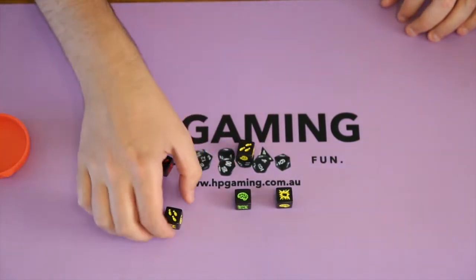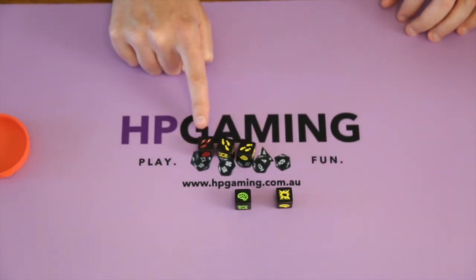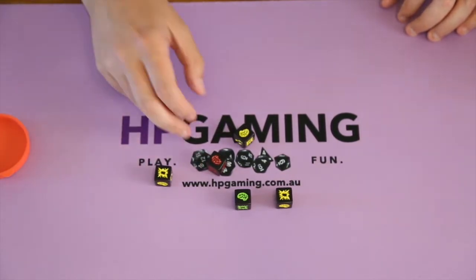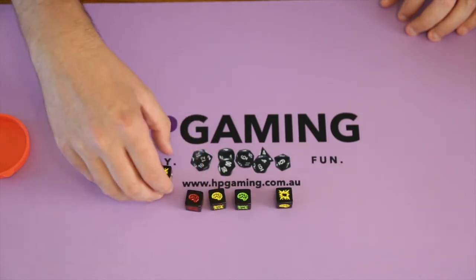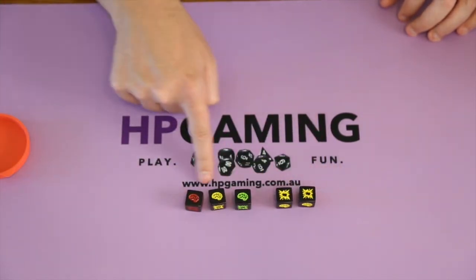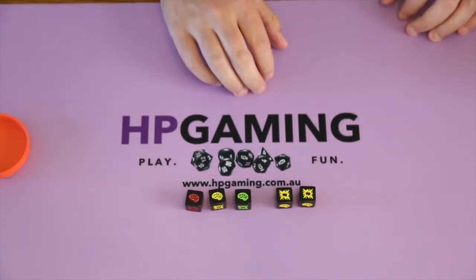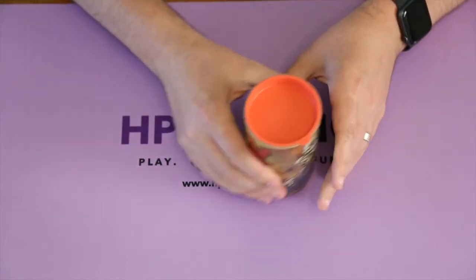I would grab the red die from the previous roll and roll all three together, then assess my score. In this case I have three feet symbols, which means I need to re-roll all three dice again. And this time I've got lucky — two more brains and one more shotgun. With a score of three brains and two shotguns, I would probably stay and pass the dice cup to the next player.